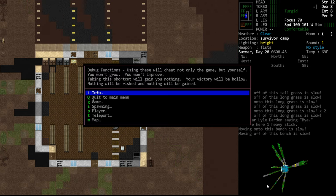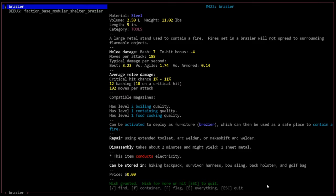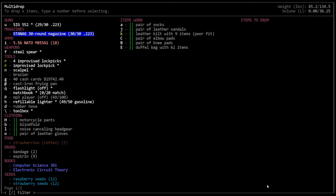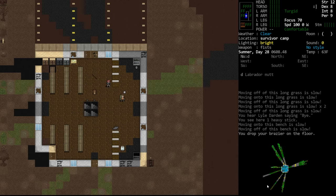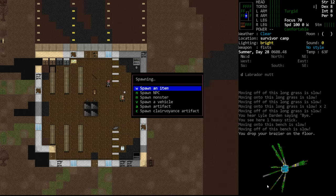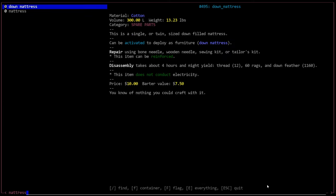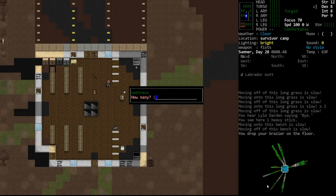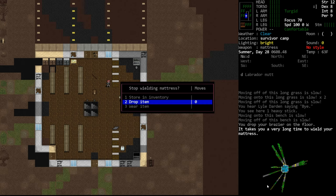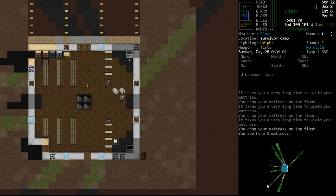Let's just spawn a bunch of stuff — we want a brazier. Spawn that, drop the brazier. This is going to be a bit of an issue because I'm going to need to drop all the tools and things again. We're going to need mattresses. We'll go ahead and spawn four mattresses for two beds, drop items.